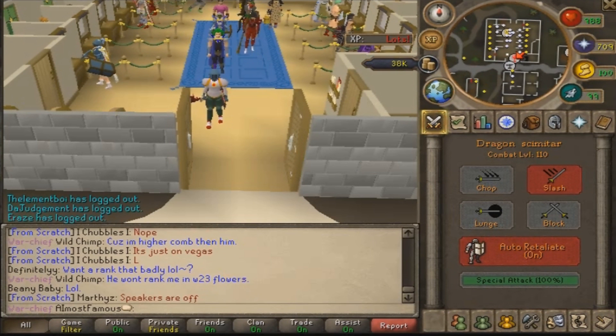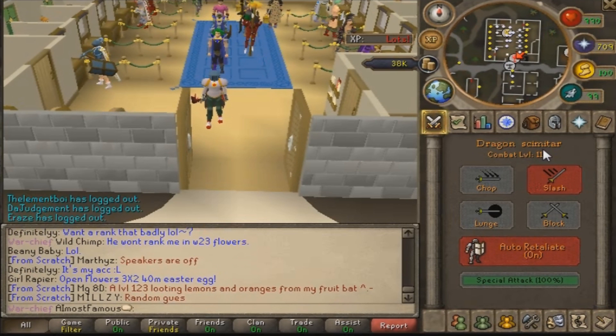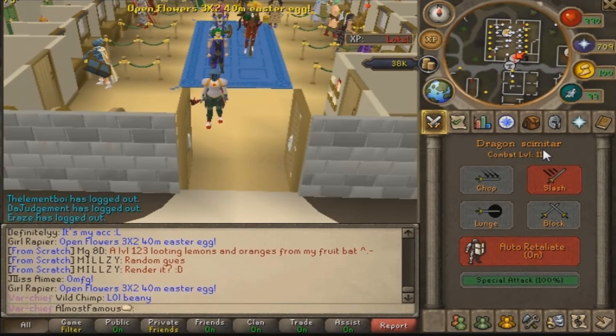Welcome to episode 4 of my PK series from scratch. Following on from the last episode, I just bought myself a dragon scimitar - I don't know how to pronounce it and I said that last video. Now I've got this weapon, this is the best weapon I can really have for killing monsters, so now I can pretty much take out some high level monsters to earn some new items.